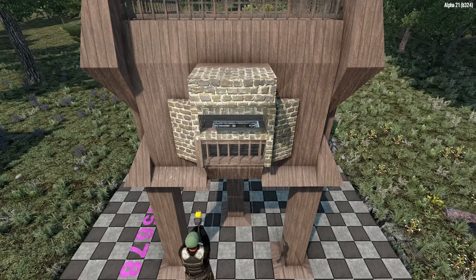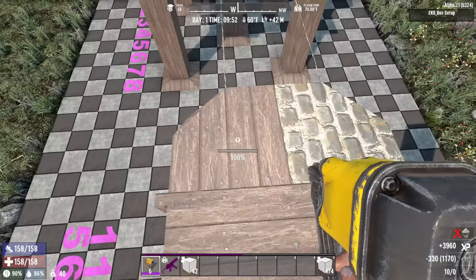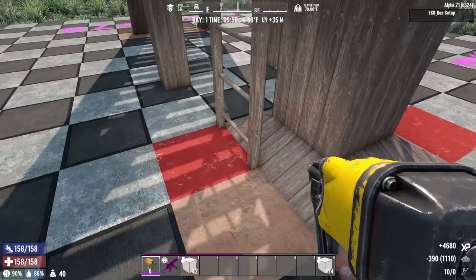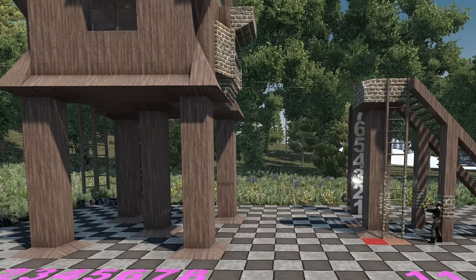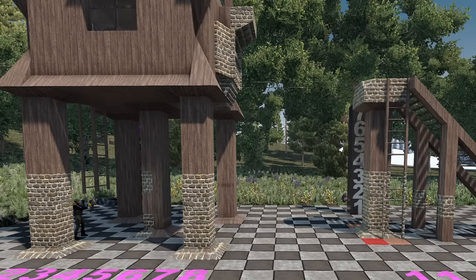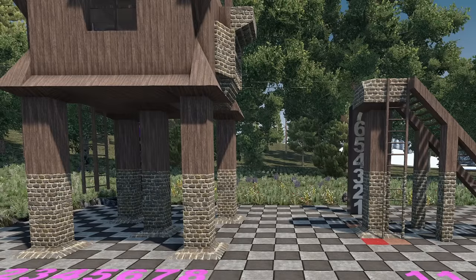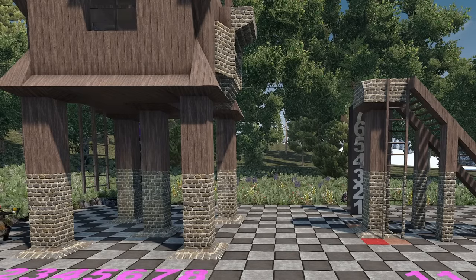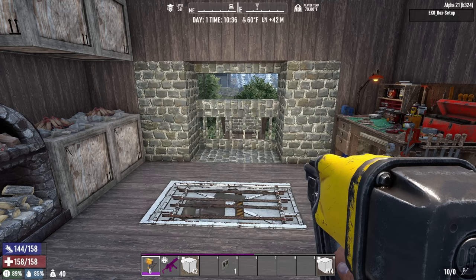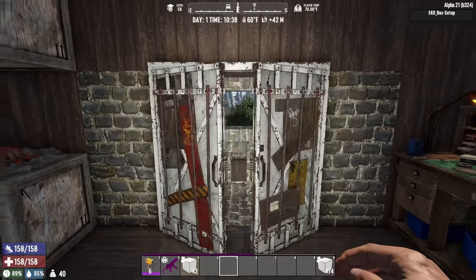Now it's time for some liberal application of cobblestone. You're going to want to get the primary fighting position, the tightropes across the platform at the top. You can do some of the stairs if you want, but more importantly we want to hit everything up to level three, especially around the wedges because the zombies will use those to kind of jump up and hit that third block. I like going up to three. With upgrades complete, all we've got to do is hop in the base, throw the last door on, and then we're ready to hop into horde night with the day 49 horde to see how it goes.